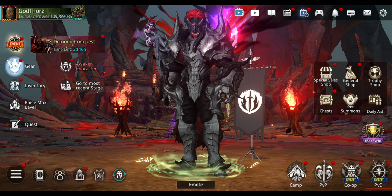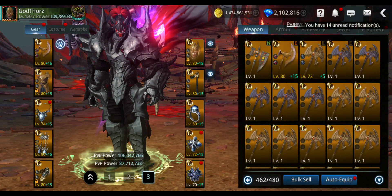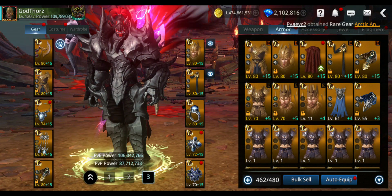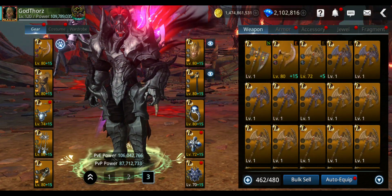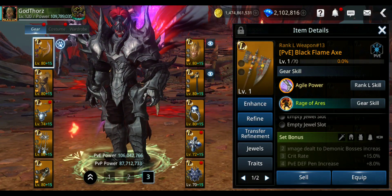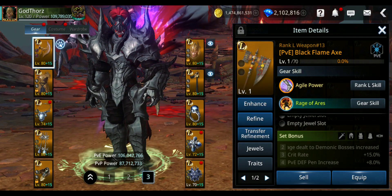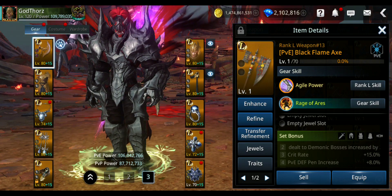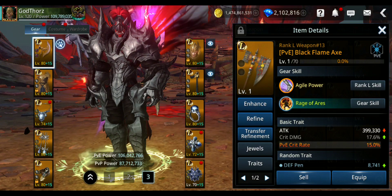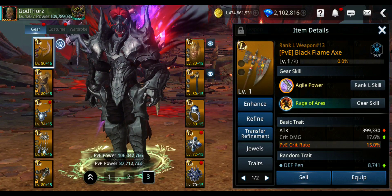With two pieces now I can activate extra set bonus power. From two pieces you get the set bonus: 20% extra damage against Demonic bosses — that's a lot. Plus this weapon should do great damage. Let's enhance it — choosing Rank L.